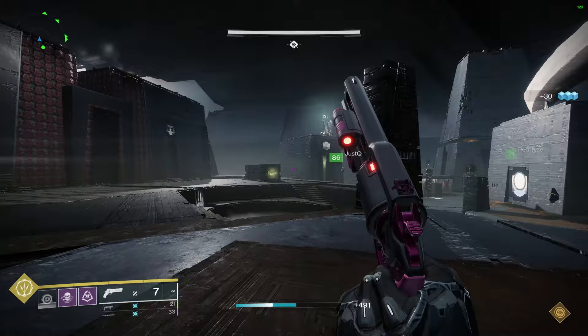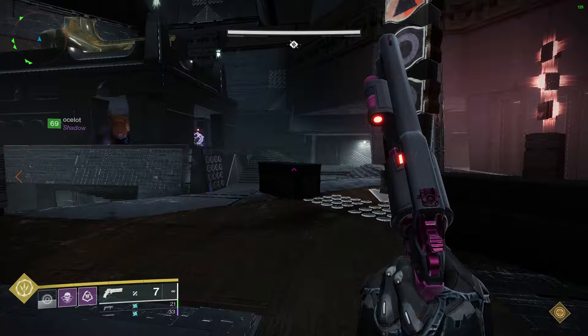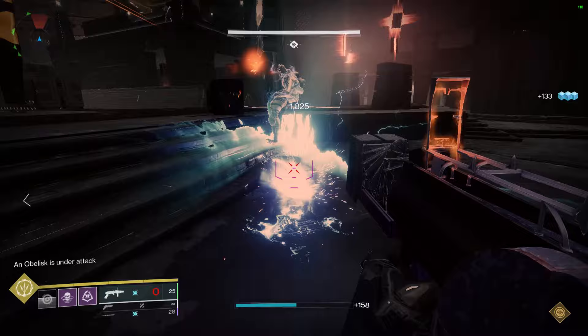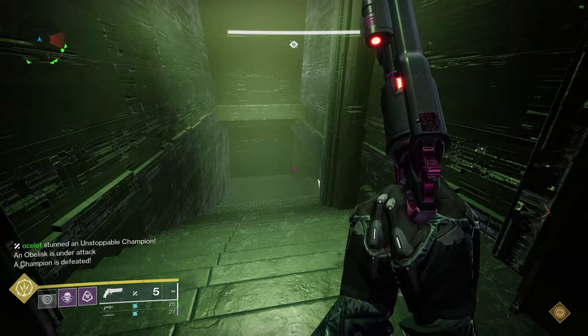Now let's do a complete run through of an entire phase. On each side you have an obelisk to defend and also a tower with three blank spots for symbols. When the encounter first starts, one side's tower will get one of two symbols — either pyramid or traveler. This is telling you that a knight has spawned and is on a specific side of the arena. Pyramid is the left side and traveler is the right side. At this point everybody is finding this knight and killing it.